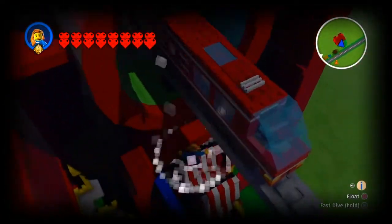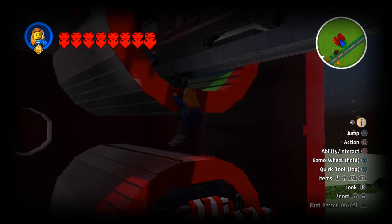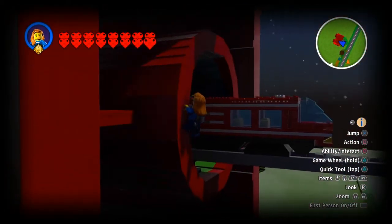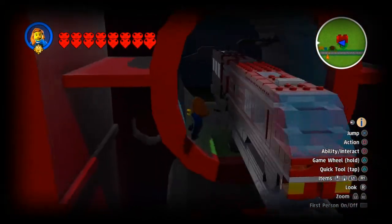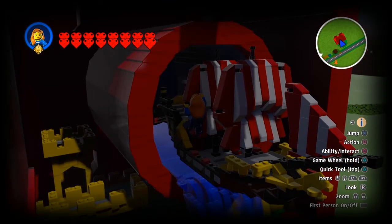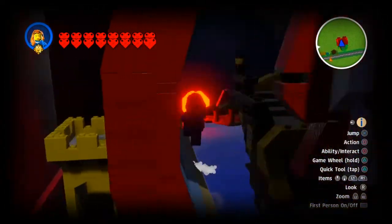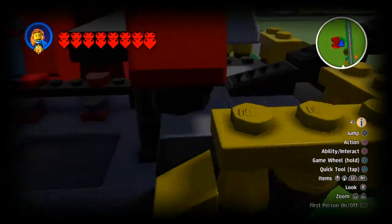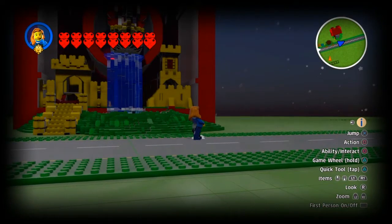We've got some glossy studs there, and a little spaceship. We've got our other spaceship — by the way, if you have the classic space DLC, you'll be familiar with that. Then we've also got the Lego train, which looks pretty quirky — it would be nice to put one of those in my sandbox. Actually, I've messaged Lego Worlds to find out about that. Looks like we've got some other bits back here — looks like a pirate ship there as well.